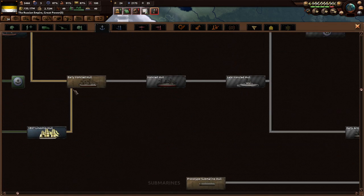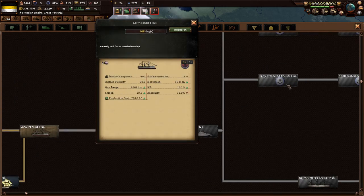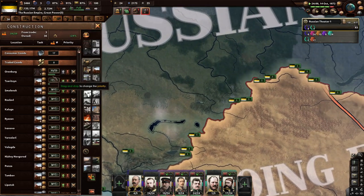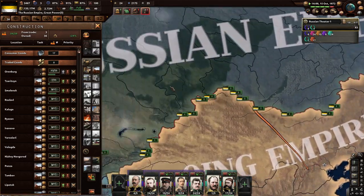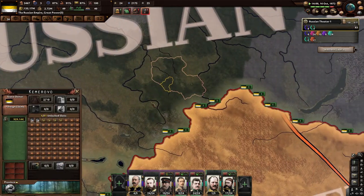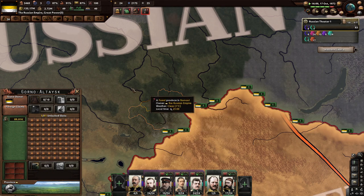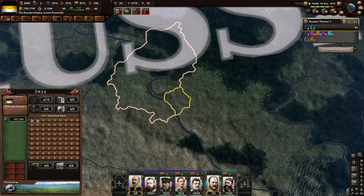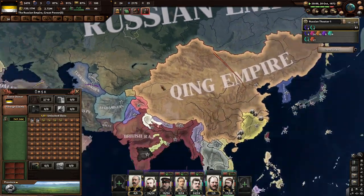Let's go for early hulls because we need to get some cruisers. Omsk is in Siberia — Kemerovo, was it further east? Yeah, there it is. I know my directions, I totally know my directions.